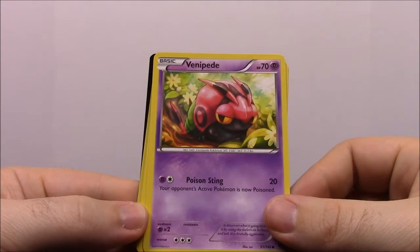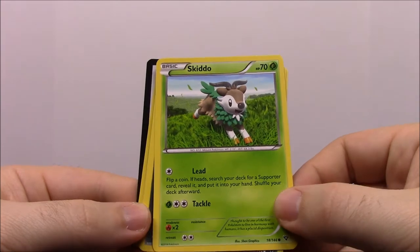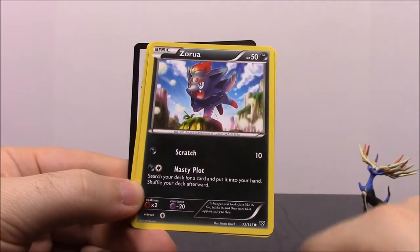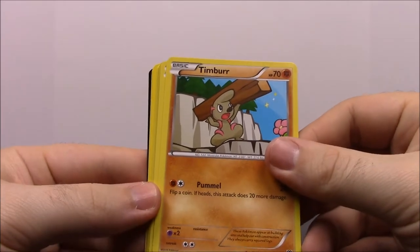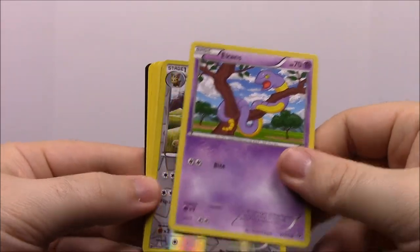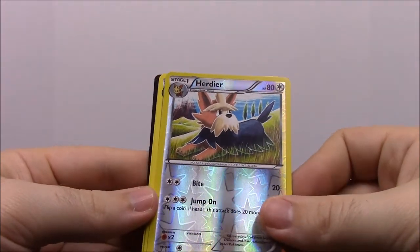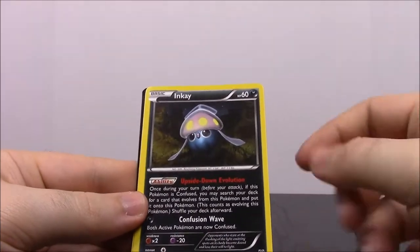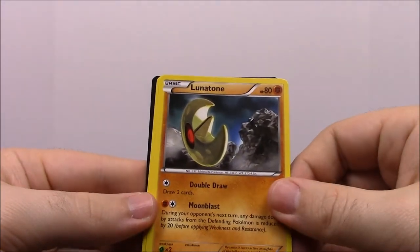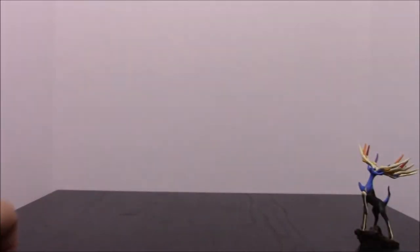Here we have a Venipede or something like that. A Skiddo, which I think is really cool. A Zora. A Timbur, which looks really cool on the wood. An Ekans. Herdier — some sort of dog. Getting Ekans and Darbuck is cool. An Inkay. Lunatone. And a Corsola. So that was another good pack.